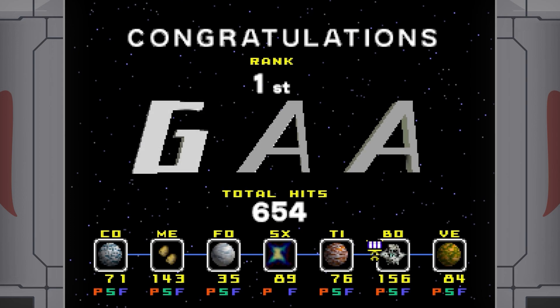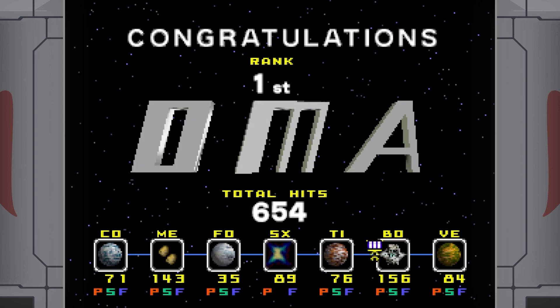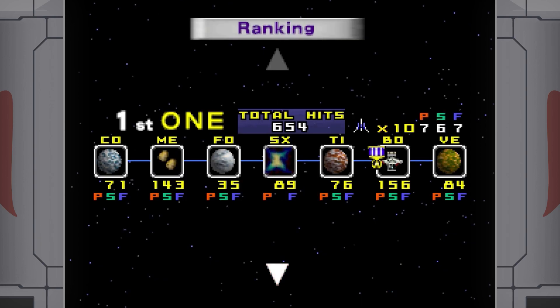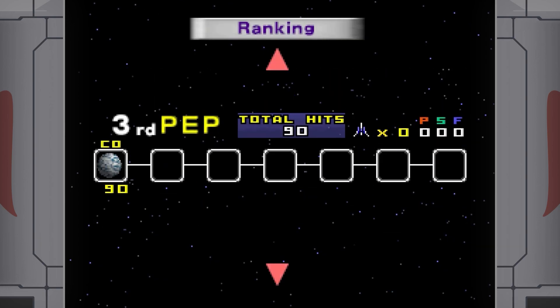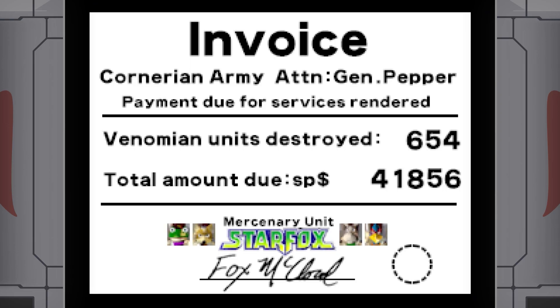At the end of any given route, depending on if you got a high enough score, you can put in your initials. I'm immature, so — actually I'm just putting one because this is the first one. It's been a while since I recorded this footage. But with that, I'm going to need to end this off here. Thank you guys for watching, and in part four we're gonna start back in Meteo to begin path two, the middle section of levels. See you guys then.